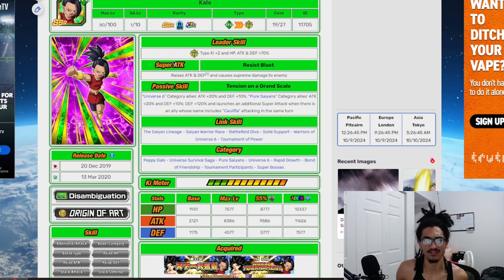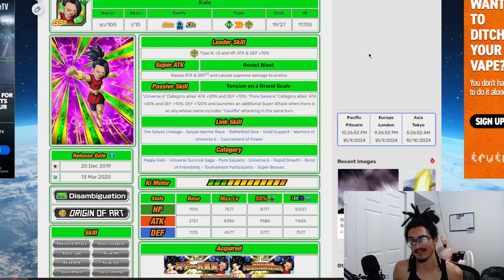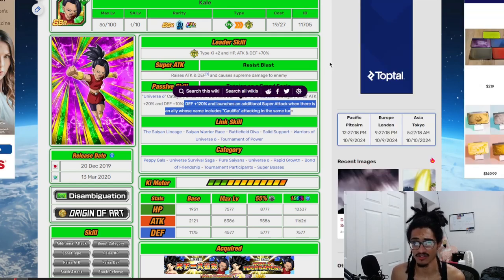Kale has a similar type leader skill, except she's a leader skill to Super ATK type. She has the same super attack effect as Caulifla — she stacks attack and defense. The stacking defense part of her card is especially nice for the Legendary Goku event. Her passive, Tension on a Grand Scale, gives Universe 6 Category Allies 20% attack and 10% defense, and Pure Saiyan Category Allies get 20% attack and 10% defense. She starts out with 120% defense and does a guaranteed super granted you have a Caulifla attack in the same turn.